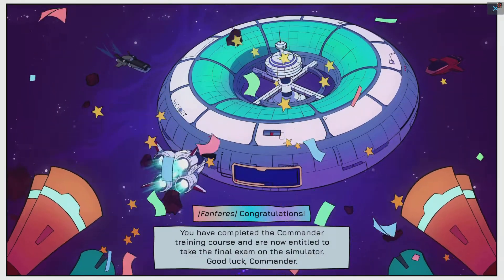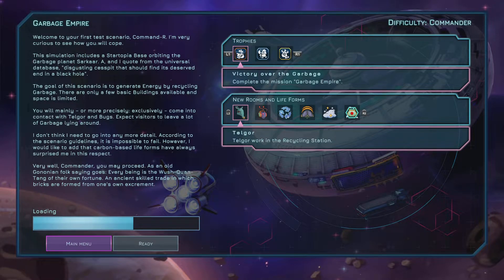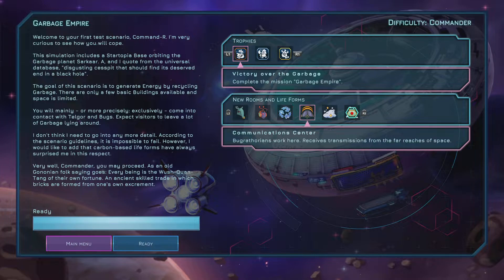Congratulations, you have successfully completed the commander training course. Good luck, Commander. Now it's just a simulator. This simulation includes a Startopia base orbiting the garbage planet Sarkar - and I quote from the universal database: 'a disgusting cesspit that should find its deserved end in a black hole.' The goal is to generate energy by recycling garbage. You will mainly come into contact with Telgor and Bugs. It is impossible to fail - however, I would like to add that carbon-based life forms have always surprised me in this respect. As an old Gononian folk saying goes, every being is the wash-quantang of their own fortune - an ancient skilled trade in which bricks are formed from one's own excrement.